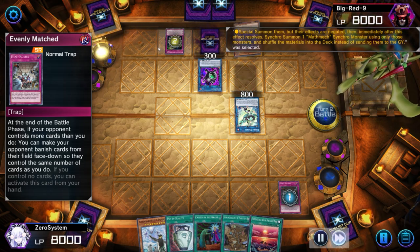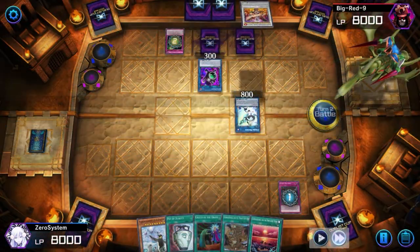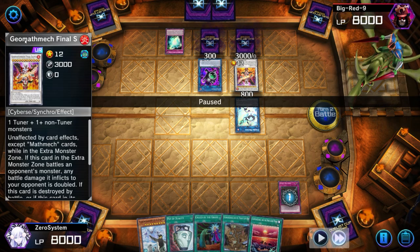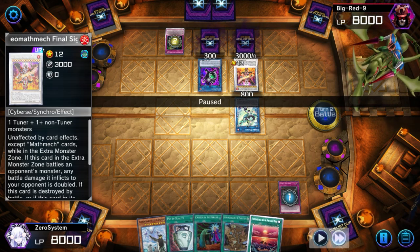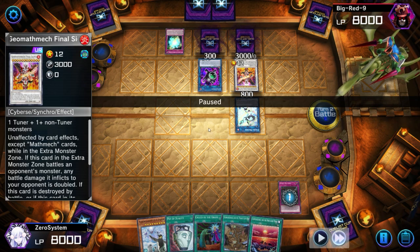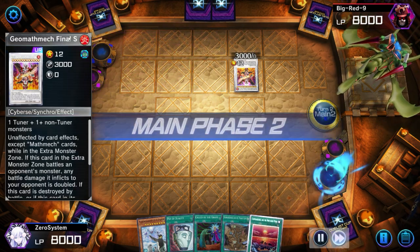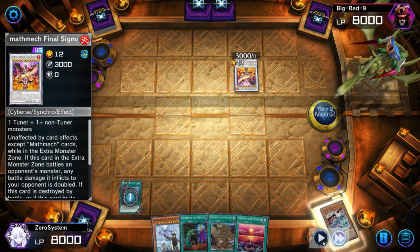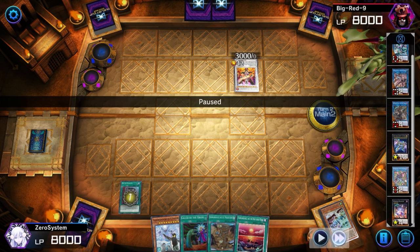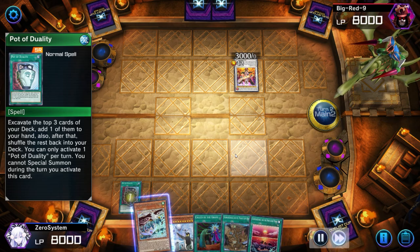We Dark Ruler to shut Linguriboh down. As long as the opponent doesn't have Solemn Judgment, we activate Evenly Matched. The opponent gets a little flustered and uses Super Factorial to go into Laplacian, probably just to rip a card out of my hand. But then they actually go into Geomath Mech. This card single-handedly beats Floowandereeze — we have basically no way to out it. However, they have to put it in the extra monster zone, which is taken up by Cyberse Wicked, so they keep Geomath Mech there.